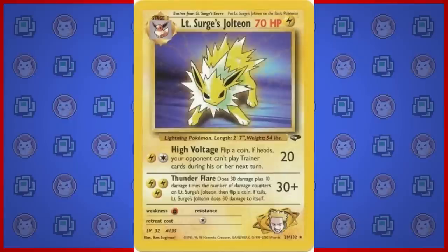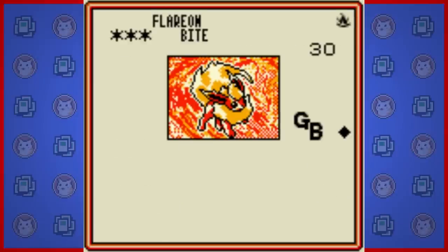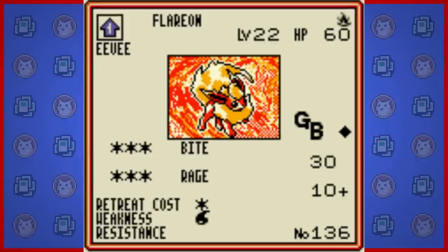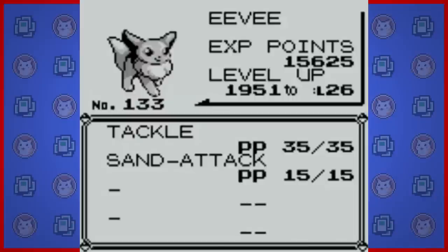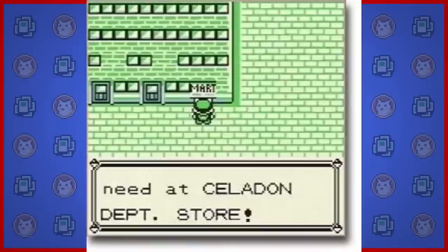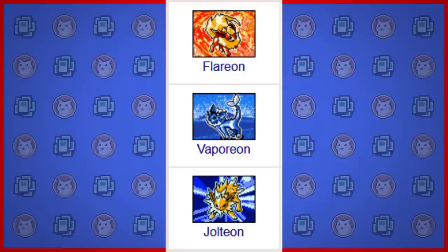Like with the Jigglypuff card, the Jolteon artwork was also used for Lieutenant Surge's Jolteon in the Gym Challenge set. Mystery Flareon is unique in that it has two attacks that each take three colorless energies: Bite and Rage. Bite just does 30, and Rage does 10 plus 10 more for each damage counter on Flareon, so you can always be doing at least 30 damage with the option of 40, 50, or 60 if Flareon has been hit. It's kind of cool that these Eeveelution variants are more along the lines of if you had just evolved Eevee with their elemental stones and haven't learned their special moves yet. That's probably what most everyone did in Red and Blue - you'd get your one free Eevee, and the stones are available to purchase in the department store in the same city, so it was easy to evolve Eevee within seconds.